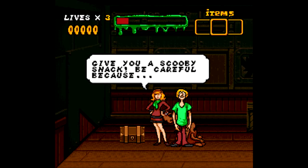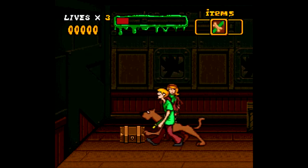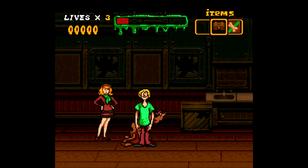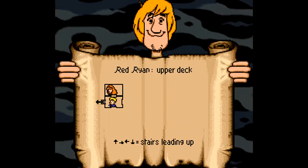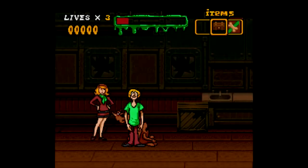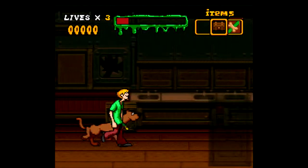Hey guys, if you get snacks — so if we give Scooby a snack, she'll give us a snack and that will keep us from getting scared. Sounds cool. Back to the map — Red Ryan. Gotta learn how to read that map because I don't know how to understand it, but kinda know how to read it.